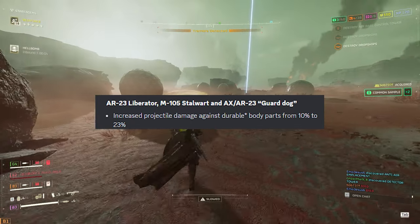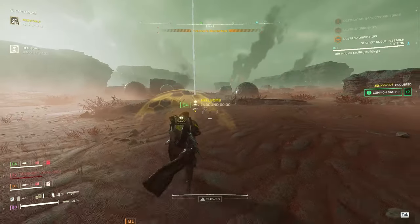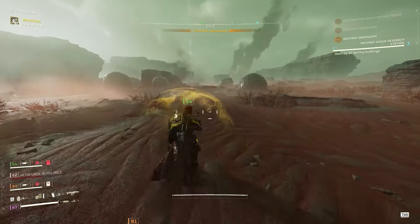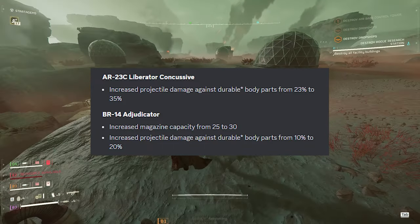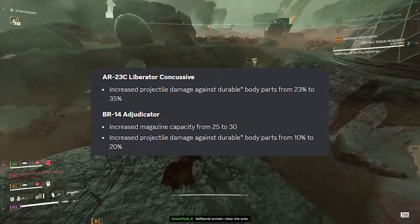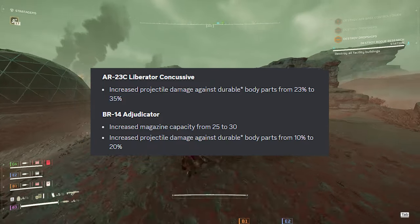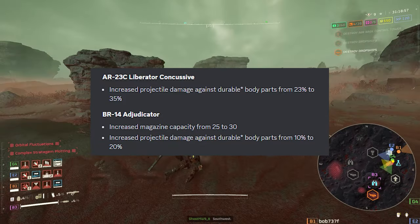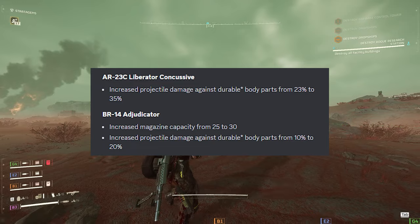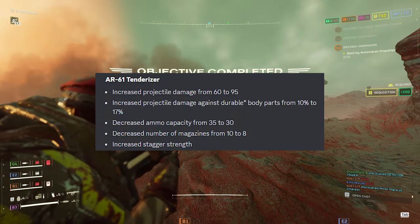The AR-23 Liberator, M-105 Stalwart, and AX/AR-23 Guard Dog get increased projectile damage against durable body parts from 10% to 23%. The AR-23C Liberator Concussive gets increased damage against durable body parts from 23% to 35%. The BR-14 Adjudicator gets increased magazine capacity from 25 to 30 and increased damage against durable body parts from 10% to 20%.